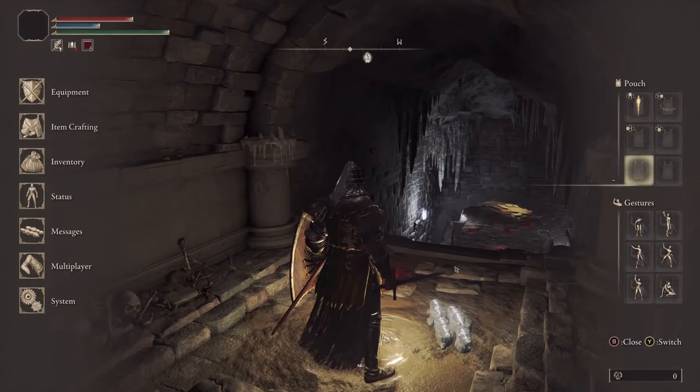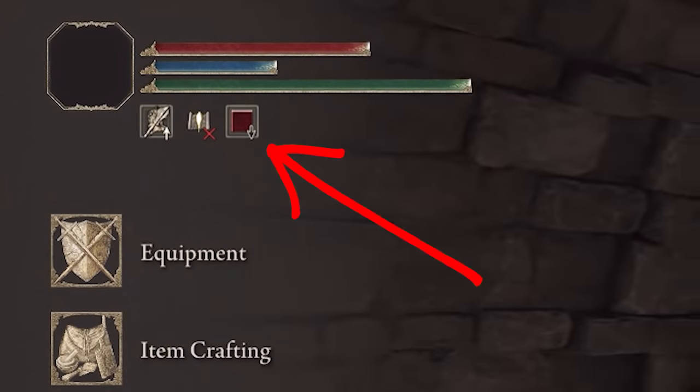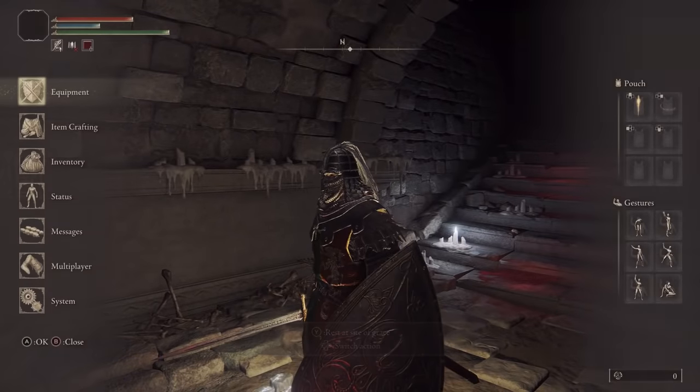In this video, I'll be showing you exactly how to get rid of the red square debuff in Elden Ring. I'm not sure exactly, but I've heard this is a 5% health debuff, which is really annoying.